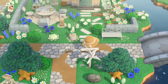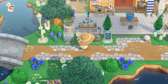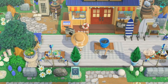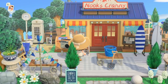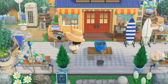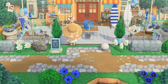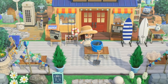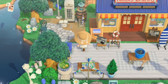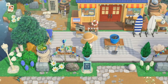Heading towards the plaza, here is my Nook's Cranny — probably one of my favorite builds. I love the way this turned out. I wanted to keep it very coastal so we've got lots of blue and white, some coastal themed items, and a bucket and spade — there's actually a diving beetle inside, which I thought was really cute. Out back there's a little seating spot with a phone box in case you need to ring home from your holidays.